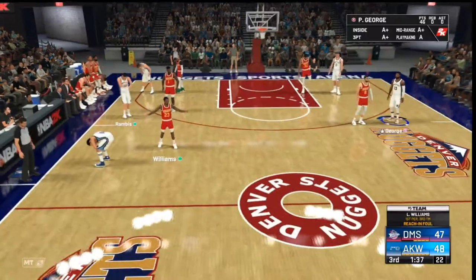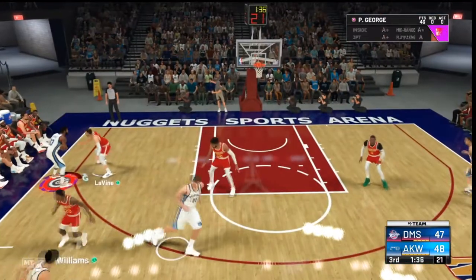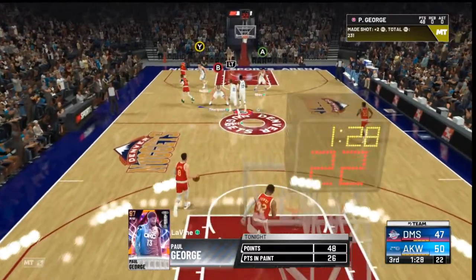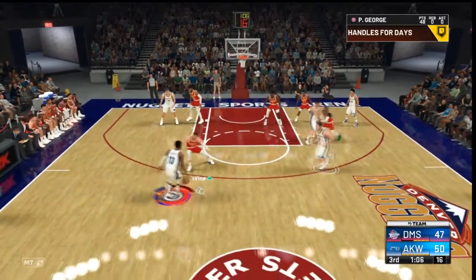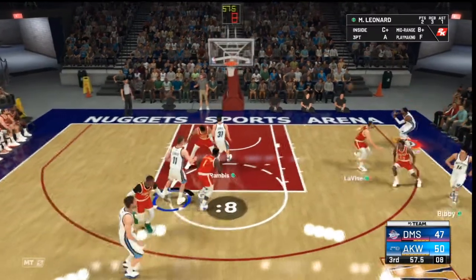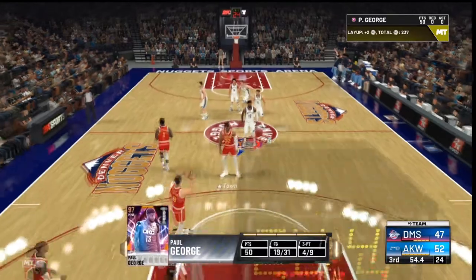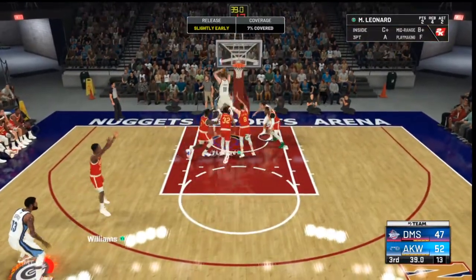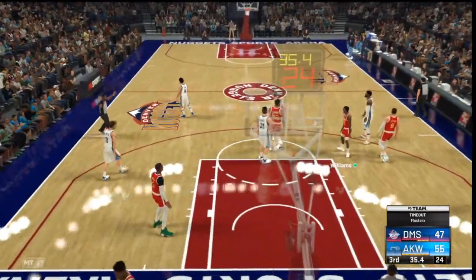The opponent is fouling a lot. PG with the pump fake, attacks the basket — showtime dunk! We get another stop, Paul George is being guarded by Zach LaVine. Nine seconds on the clock, we try a layup, don't get blocked — our first 50-piece with Paul George! We get another stop, fast break, rebound from Myles Leonard, PG hits the open three — 53 points and another timeout.